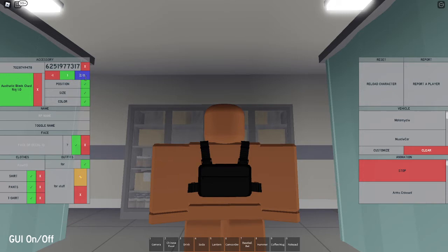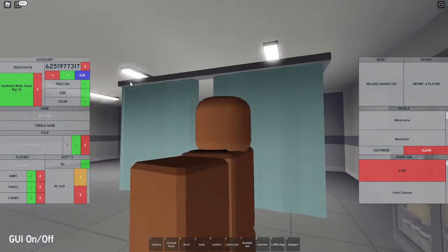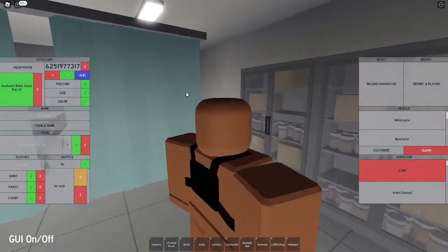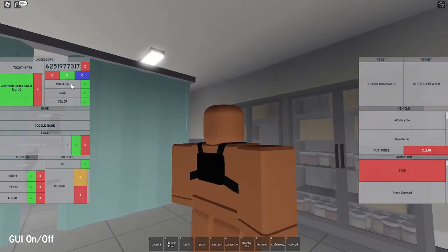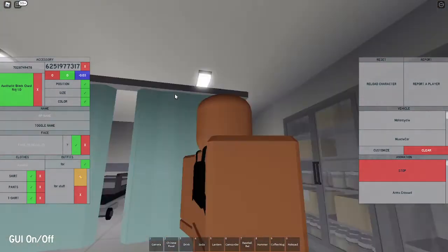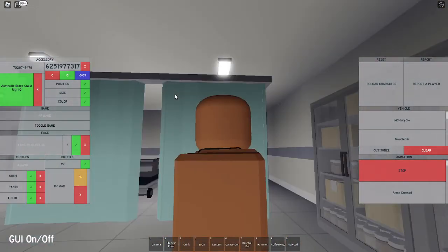Keep that the same, and negative 0.81. So again, the size is negative one, one, and negative 0.81, which is gonna move it like this — you're not gonna be able to see the bigger part of it, so that's good. Now you're gonna set the position to 0, 0, and negative 0.03, which is gonna move it back. Now you've just got this rig, which is gonna be the front of the armor.